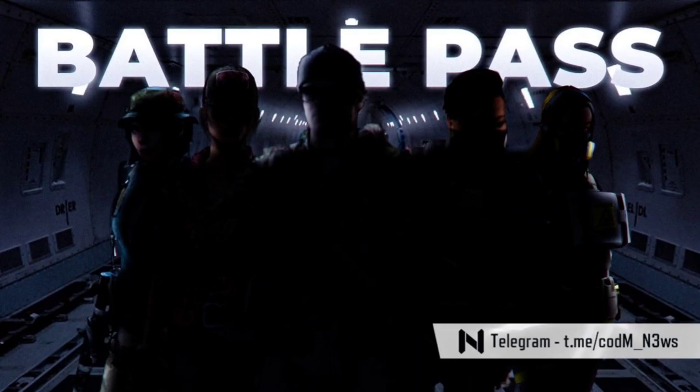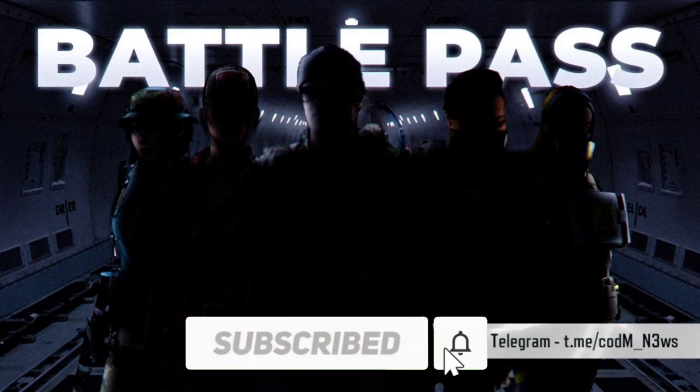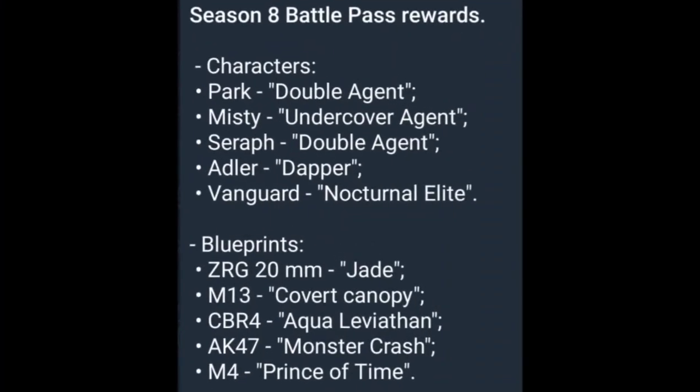The next news is related to battle pass, so don't skip the video. We got 5 battle pass characters in the game files and the 5th one is from Ground Forces subscription. The characters are Park Double Agent, Misty Undercover, Agent C-ref Double Agent, Adler Dapper, and Vanguard Nocturnal Elite. We don't know which one is going to be part of the Ground Forces battle pass, but here are all 5 confirmed characters.